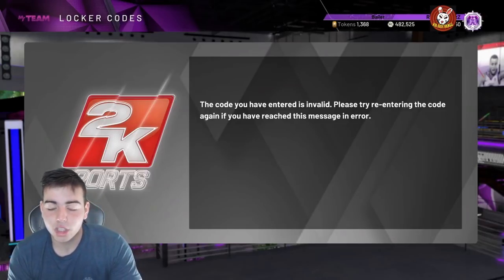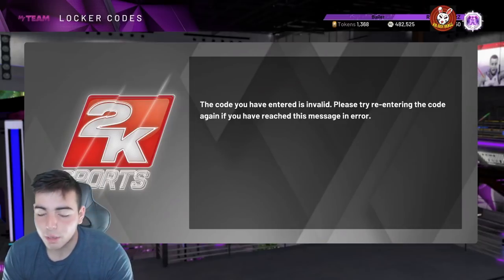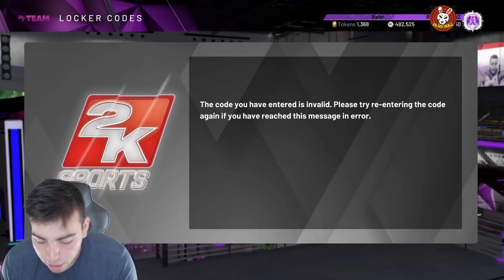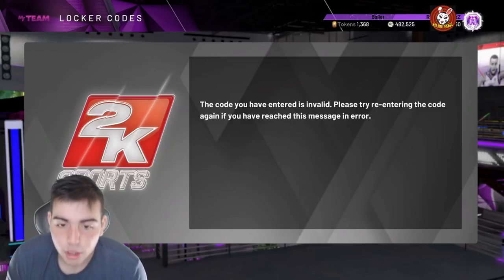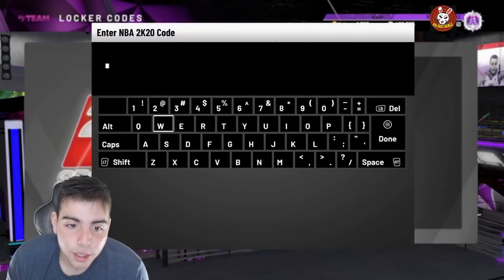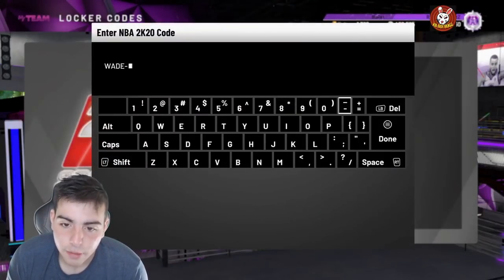If you do type it in, you have a chance at the moments pack with Giannis and Kawhi in them, and then you have the other pack with MJ and Vince Carter in them. That's the other code, and this code I did not enter yet. It is a chance at a Wade Legacy or Deluxe pack. Personally, I already know how the board's going to look.